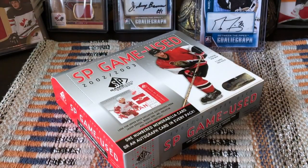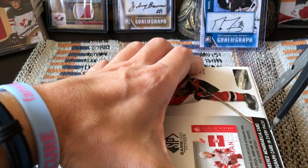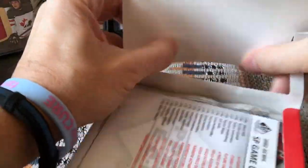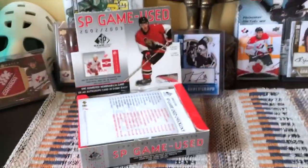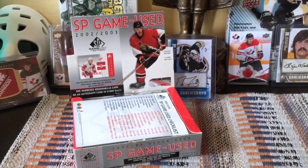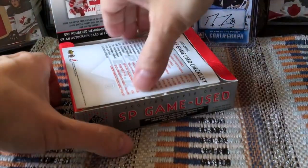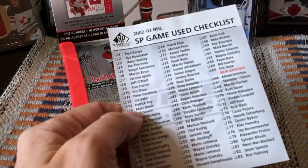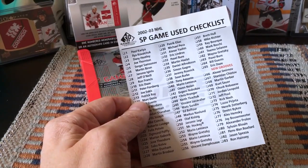Really clean, really succinct looking box. Let's get this seal off and punch this puppy into submission. Pretty nice — really clean, I like this sort of Team Canada looking flavor to it, and also of course your Ottawa Senators if that's your thing, because it would be Jason Spezza's rookie year on the cover.